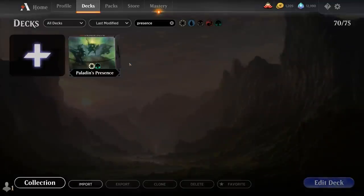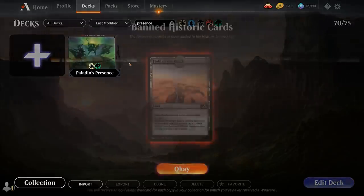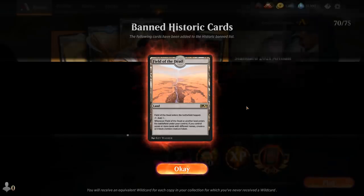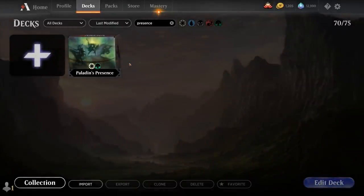Hello and welcome to another Magic Green Egg gameplay video. Today we're taking a look at another Historic deck, and Historic has also been shaken up by a new ban today. Field of the Dead is now officially banned in Historic, so that might mean an increase in control decks or decks that try to play a longer game. And speaking of Presence, today's deck is called Paladin's Presence.